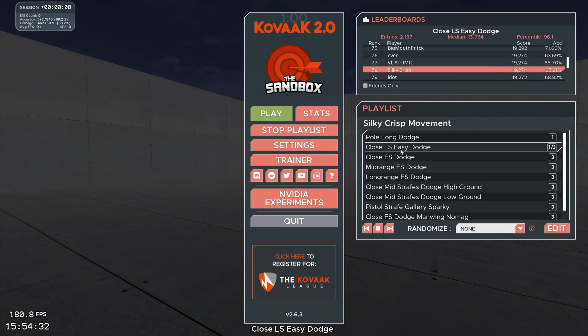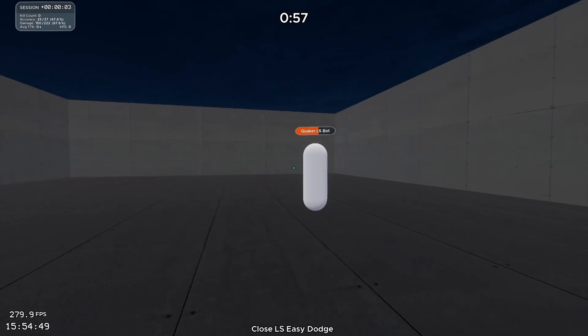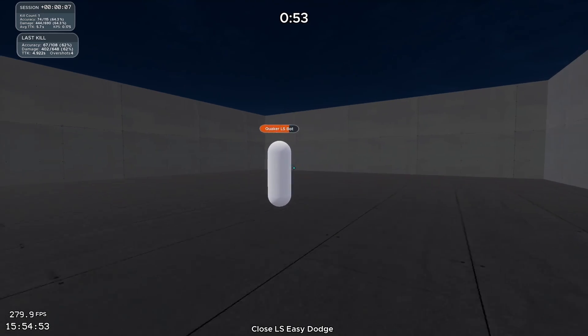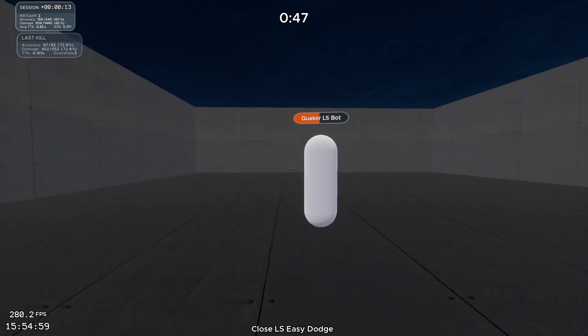The first scenario I have on here is close long strafe, and this is just to get used to three different types of strafe patterns. I've got these listed at three times each that we want to play them. The first time that we play it, I want you to mirror the target — that means strafing the same direction as the target. If he goes left, I go left; if he goes right, I go right. You basically want to lock your crosshair on the target and then don't move your crosshair.